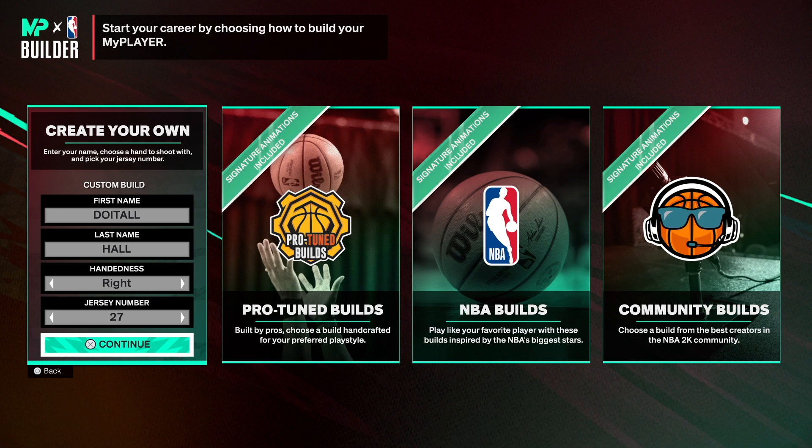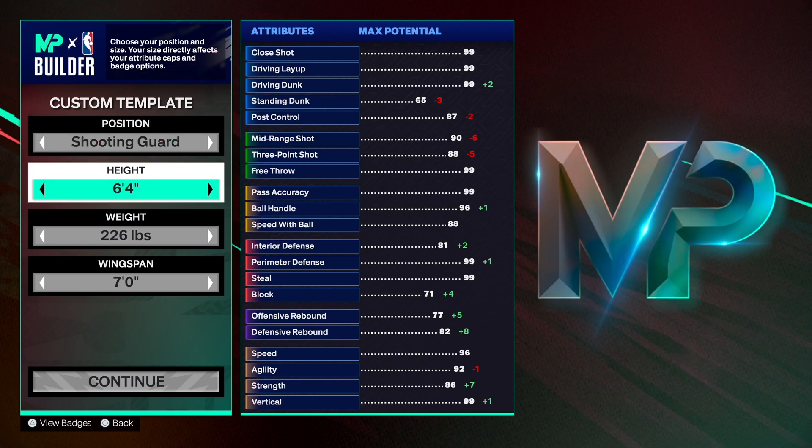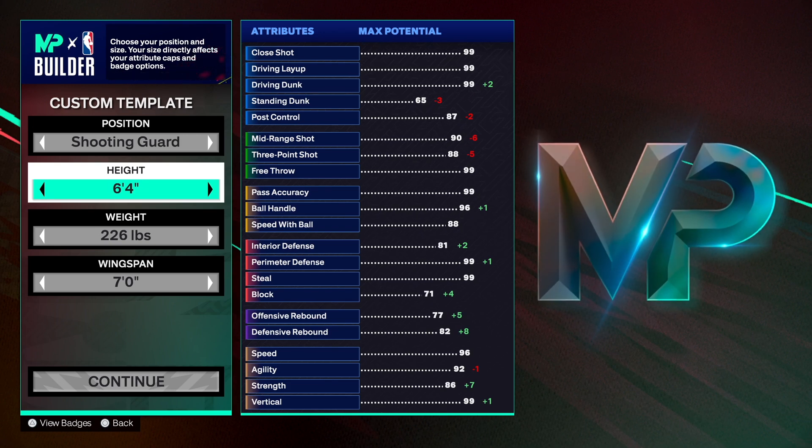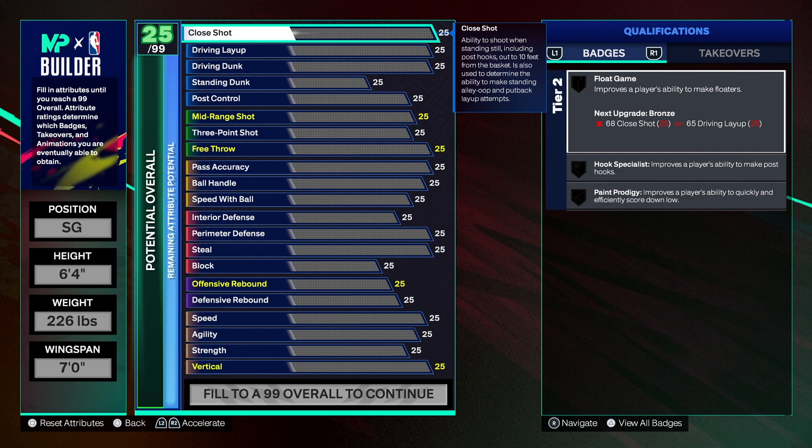We have a crazy build right here and I can't wait to show you. You can change what you want - that's up to you - but this is the rim attacker and it's going to be super different. Choose the archetype of your choice and the jersey number. We're going with the shooting guard position, six foot four. I know you're probably saying why is it not taller - that's up to you - but I'm going to give you so much with this six-foot build. 226 on the weight, seven-foot wingspan.